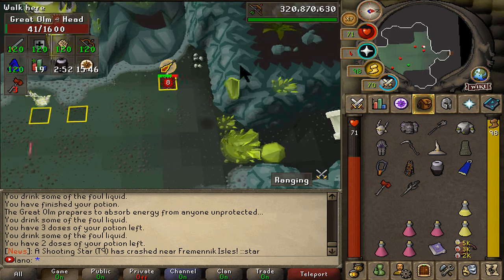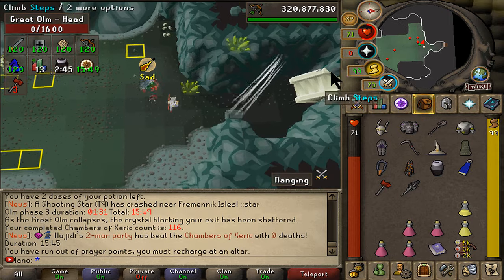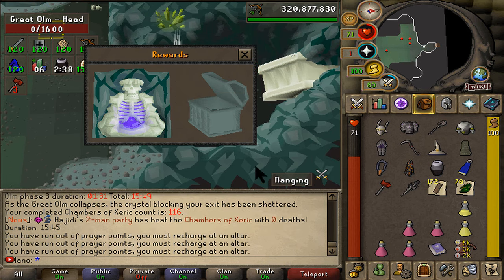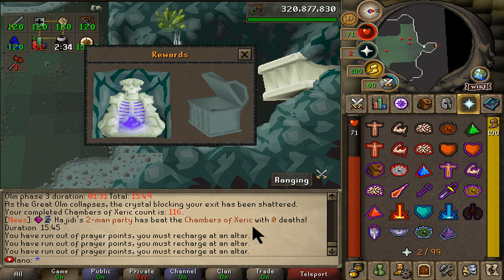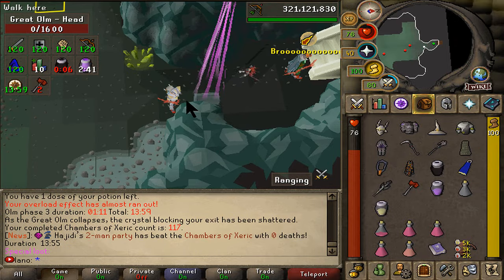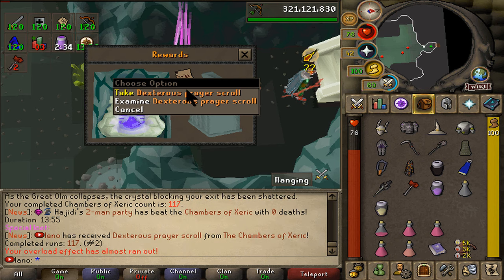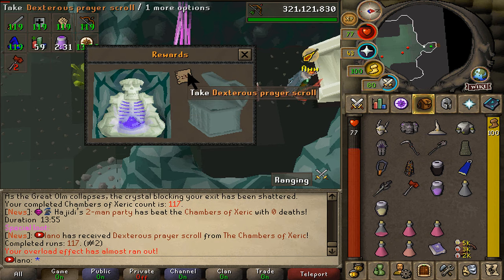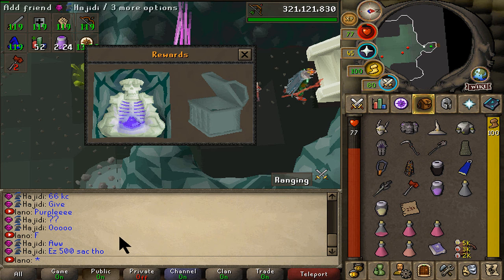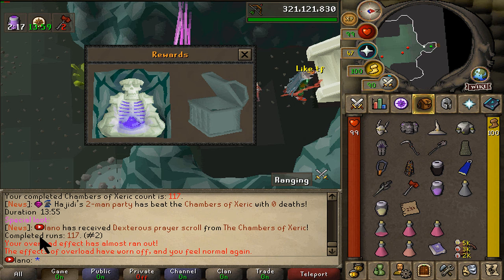We're finishing the next run — we are in such a raid grind right now. Purple it in, please! Oh my god, we just can't get a purple. I've been dry since around KC 100-something, almost 15 KC dry at Chambers. Come on boys — yes sir, we got ourselves a purple! Finally, after such a dry streak. It's just gonna be a dex scroll — we can use it, but it's not a new collection log entry and it's not a T-bow.